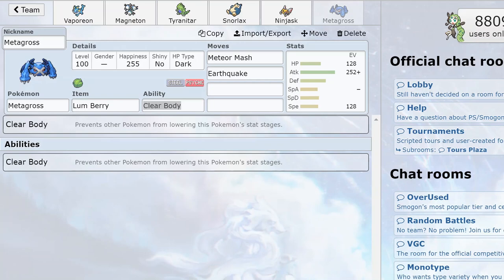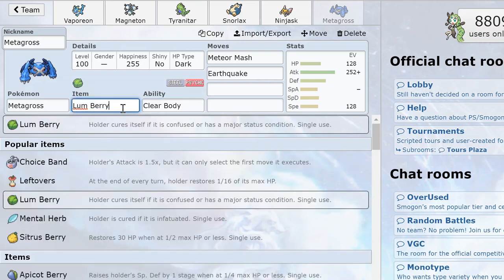First, Metagross is allowed to equip a Lum Berry. Marowak needs to rely on Thick Club to get its damage, so Metagross doesn't need that and it's not as susceptible to things like Gengar firing off Will-O-Wisp, or an opponent Toxic-ing Marowak on the switch.